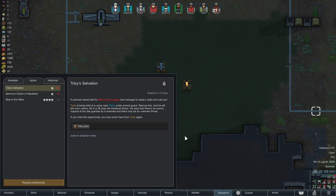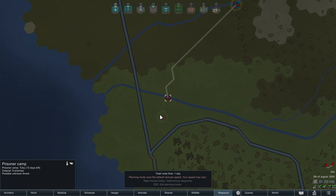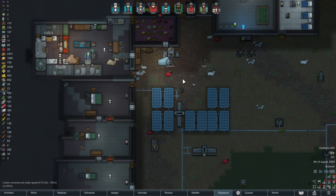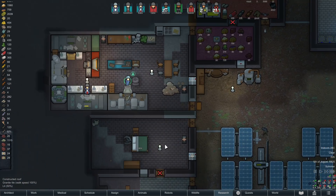This is Toby's Salvation — prisoners being held. Spell to the camp nearby, rescue him and he will join you. It's a medieval doctor, guarded by nine enemies and there may be an unknown threat. It's not far — do it. Maybe. I know when I say maybe it almost always means we're not gonna do it, but I do in fact mean maybe regardless of what it sounds like.